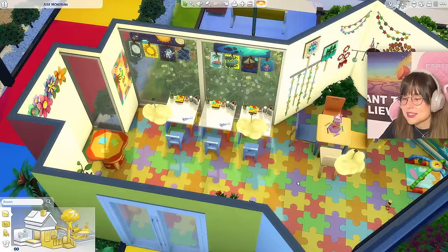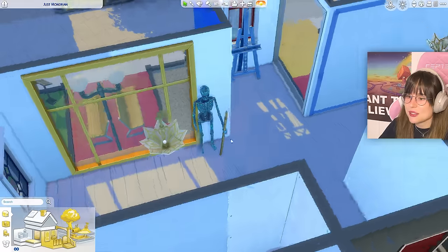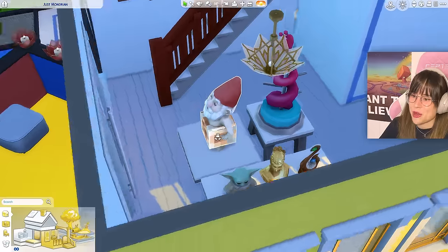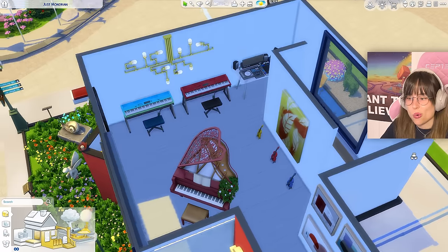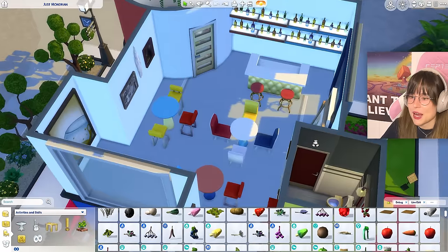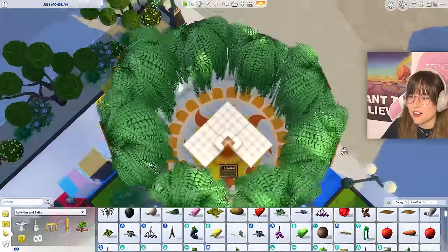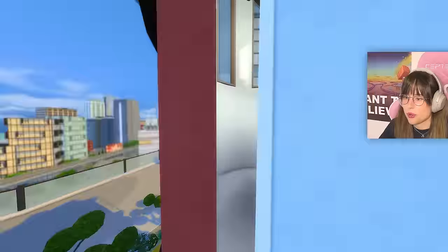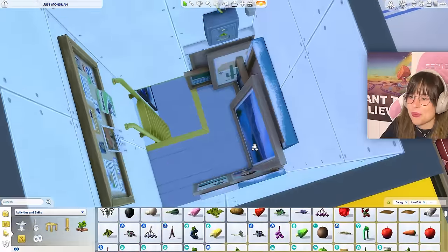The second floor has a creepy skeleton man, more art to view, a gnome, and a balcony with a wedding arch - a beautiful place to get married. The third floor has a piano, keyboards, paintings, a bar area with colorful chairs, and a plant room that you can look up into from below. The top floor has what might be a janitor's closet or mystery room.